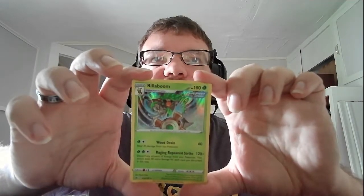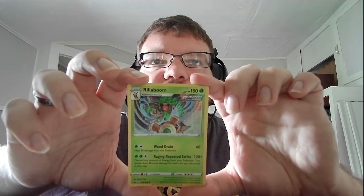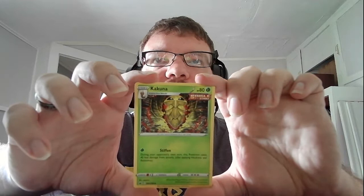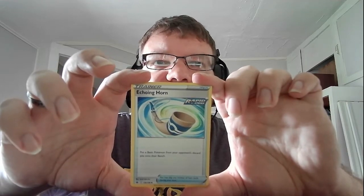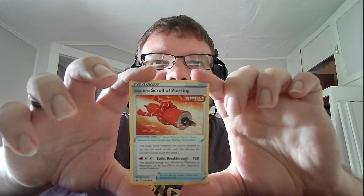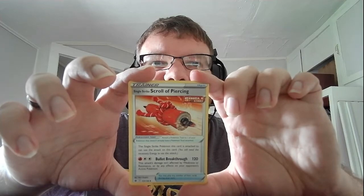We've gotten Rillaboom before but here's another look — two ultra rare cards, not too bad. Stage two Rillaboom, HP 180, grass, Rapid Strike — Wood Drain: 60, heal 30 damage from this Pokemon. Raging Repeated Strike: 120 plus, discard any amount of energy from this Pokemon; this attack does 30 more damage for each card you discard this way. Basic electric energy. Basic electric energy. Stage Kakuna, HP 80, grass, Single Strike — Stiffen: during your opponent's next turn this Pokemon takes 30 less damage from attacks. Trainer item Echoing Horn, Rapid Strike — put a basic Pokemon from your opponent's discard pile onto their bench. We end with trainer item Single Strike Scroll of Piercing — if you have this in play you can use the attack on this card; you still need the necessary amount of energy. Break Through: 120 — this attack's damage isn't affected by weakness or resistance or any effects on your opponent's active Pokemon.